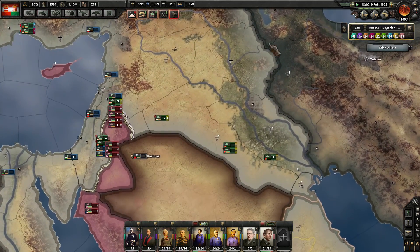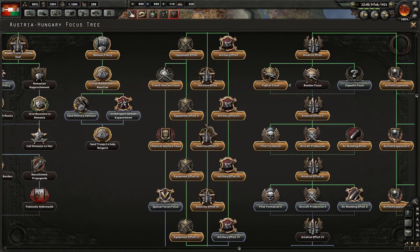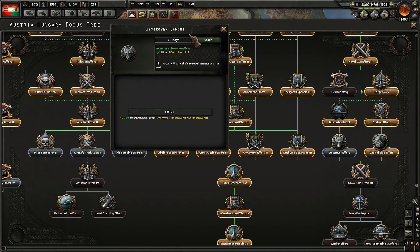So the next step is to go to Nedjid over here and improve relations until we can get military access from those guys. While we're working on that, let's go ahead and pause because we do need to get the new National Focus up and running. Destroy your effort — we'll go there next. Free civilian factories again.